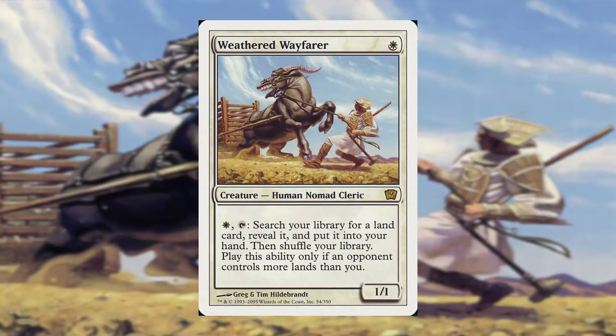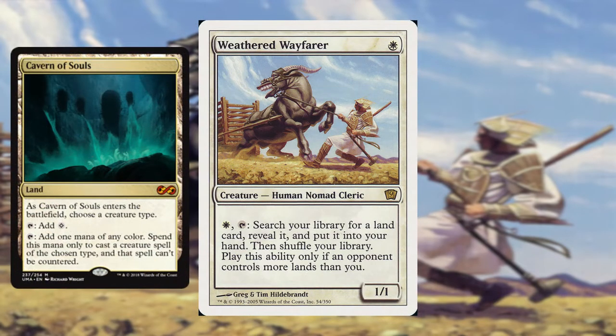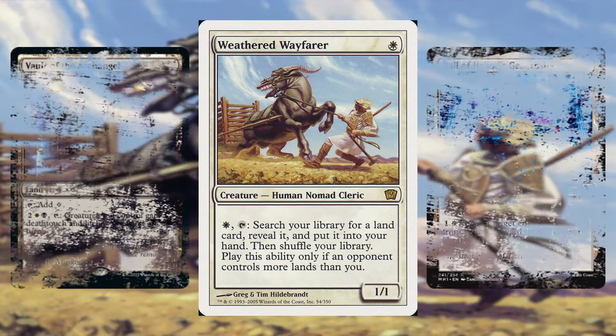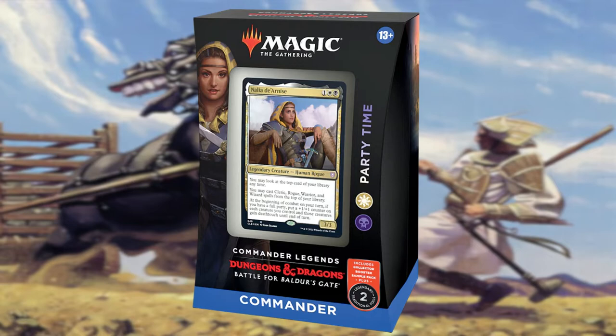Likewise, Clerics have been a decent tribe since the older framed cards from the Scourge and Onslaught sets, but have been getting a number of powerful additions to the tribe over the years, especially recently. These types of creatures often revolve around white and black as their core colors, like the old Cleric Edgewalker, and that means Wayfarer is even better to include in these decks to grab some of those utility lands. Cavern of Souls again is a good way to protect your tribal-based deck, just like in Humans, and you can use Clerics as a resource with Phyrexian Tower. You can also grab Vault of the Archangel for greater combat effectiveness, or Hall of Heliod's Generosity if you need some enchantment recursion. The Cleric typing on Wayfarer also helps with the newer mechanic of Party, which while it can be 5-color, has recently centered around the white and black pre-constructed Commander deck called Party Time. Of course, this also means it counts towards the party and grabs you those relevant lands while doing so.